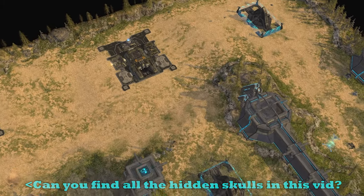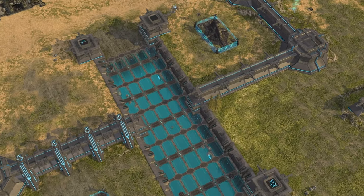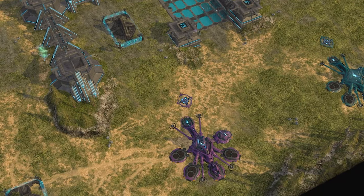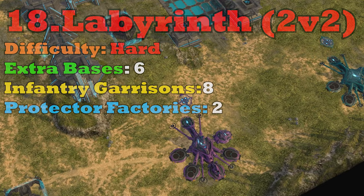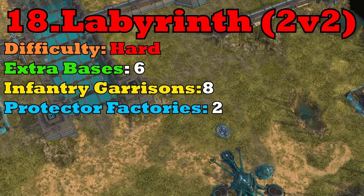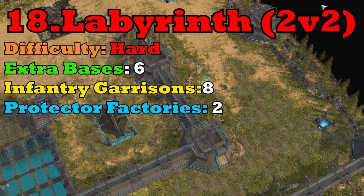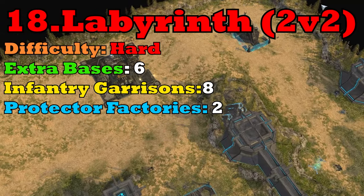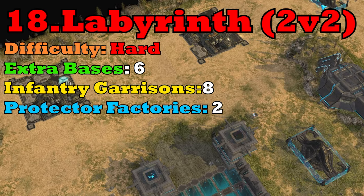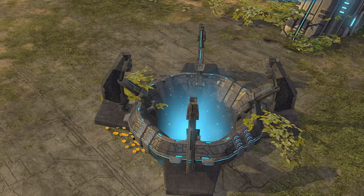So we have to start somewhere, and if we scrape the very bottom of the barrel of Halo Wars maps, the hands down worst map in the game is Labyrinth. Now don't get me wrong, the map is incredible looking, it's got an awesome art style, and it's fairly balanced in terms of bases and spawns. But there's just one little thing that makes this map terrible, and that is the Forerunner Protector Factories.